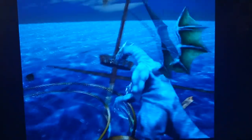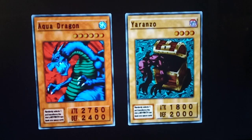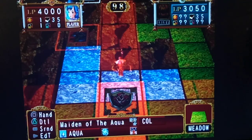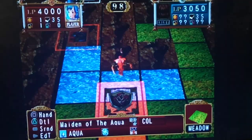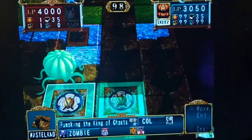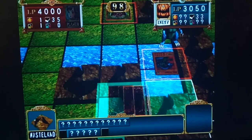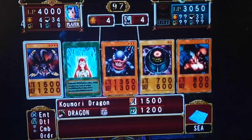Before I started this recording session, I did check the deck leader abilities of some other people who are ahead of us as far as deck leader. I'm pretty sure we only need to get up one more level with Maiden of the Aqua, and we can face a new opponent actually. We unlock two new opponents with Colonel, as you remember. So if we rank up again, yeah, we can face another new opponent. Pretty cool.